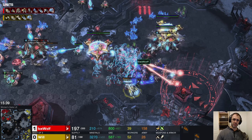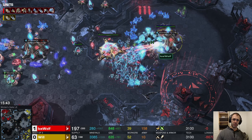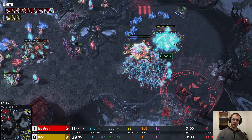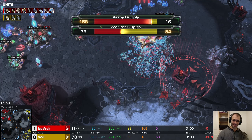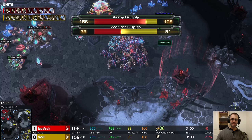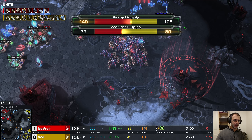I'll just tap the speed-up button and go a little bit faster. Ice Wolf is at 160 supply now — it's a pretty weird mismatch of stuff, but he has Charge, Thermal Lance (the extra range for the Colossus), Blink, and one-one upgrades. These are all good things.